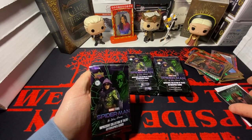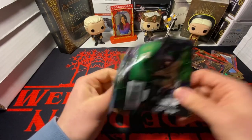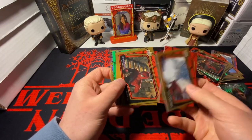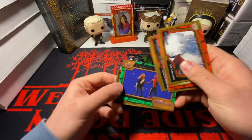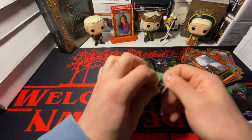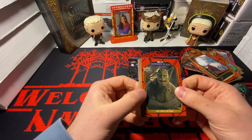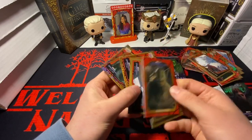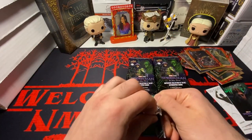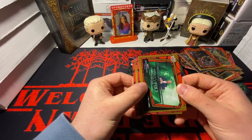The inserts look pretty sick — the canvas cards, the Sinister one looks cool. The autos — you could pack a Tom Holland, Andrew Garfield, you could pack an Aunt May. No Zendaya unfortunately, but Tom Holland — some nice names in here. I think you can get a Doctor Strange as well, I forget if you could pack that. But if you pack a Tom Holland or an Andrew Garfield, that's a very nice pull.